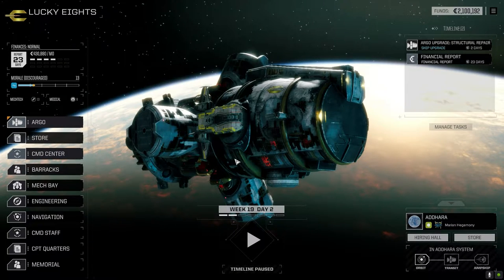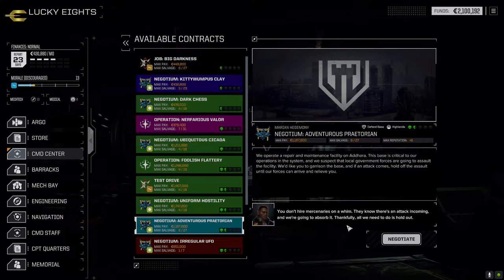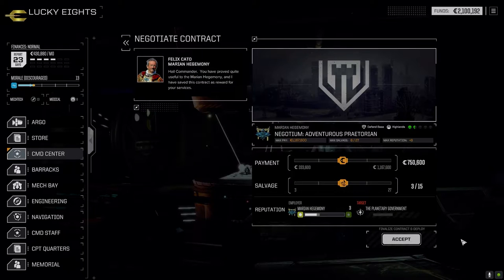We're going to go right to the command center today, go right into a battle. We're taking this one-and-a-half skull base defense - I think this will give us a good opportunity to pick up some good salvage. Depending on how well this goes, we'll probably jump out of the system and get the Storm Crow up and going. Full salvage of course.